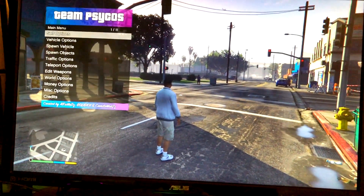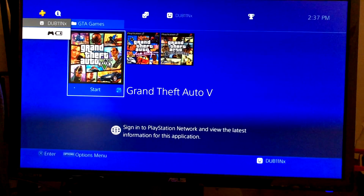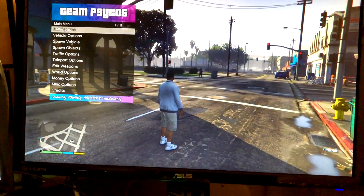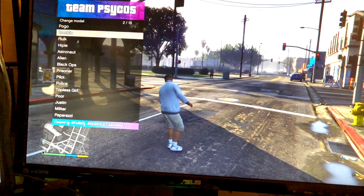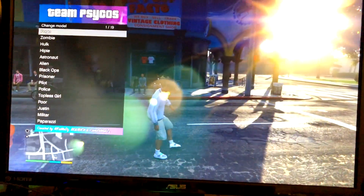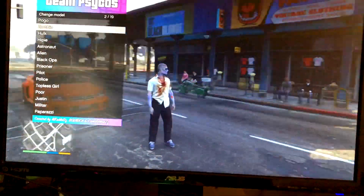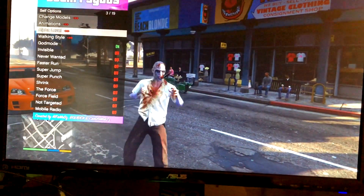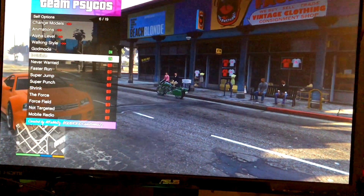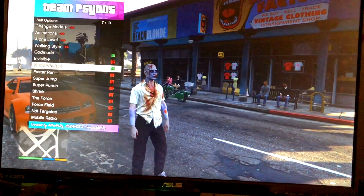We are still on the PlayStation 4 — I'll show you guys the home screen. If anyone thinks I switched over to PC, we are still on the PlayStation 4. Let's go ahead and go into self options real quick, change our model. We'll do the zombie — the zombies are always the same looking I guess. But yeah, everything works. It's a full functioning mod menu. God mode's already on, invisible if we want to go invisible, never wanted so we don't get cops on us. It's pretty sick.